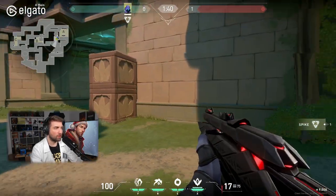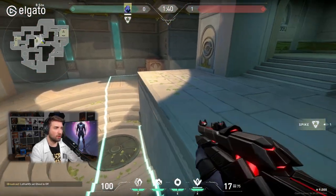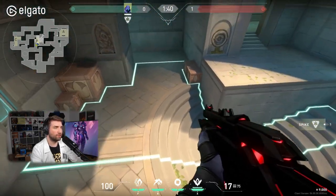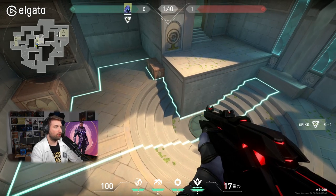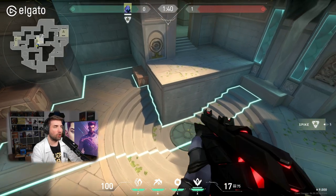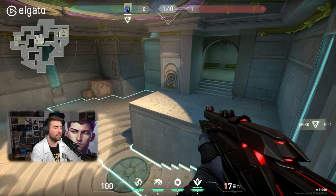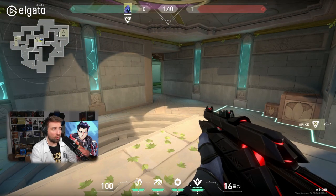Let's jump to B-site. B-site is a very unique site we've never seen before in Valorant. It has an odd shape when it comes to the plant area — very small. Imagine an AoE ultimate like Brimstone, Breach, or Fade: they essentially touch everything on B-site. It's very different from anything we've seen so far, and even the post-plant spike planting spots are going to be different from what we typically see.